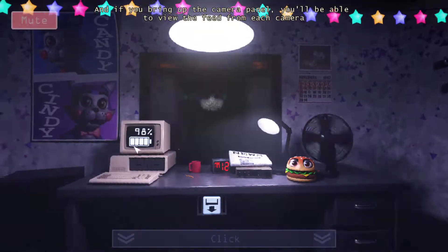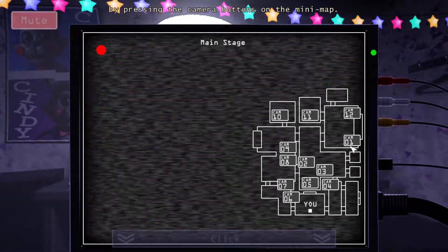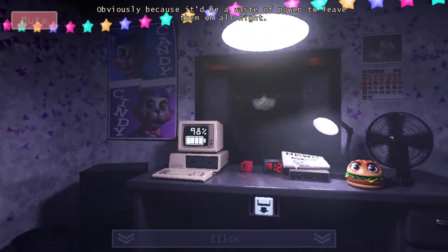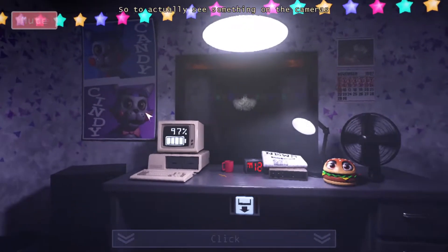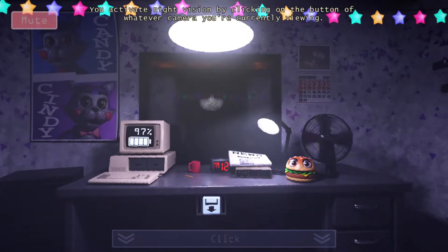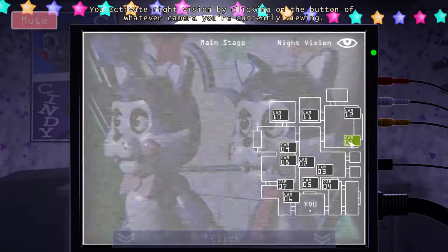They're not on. No, I can't. They're all off. Now, our lights are always off during the night. Obviously, because if you waste power, delete them all the way. So to actually see something on the camera, you can activate the camera system night vision. You actually need night vision by clicking on the button with whatever camera you're currently viewing.